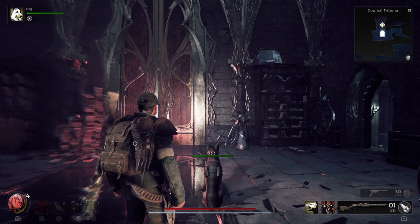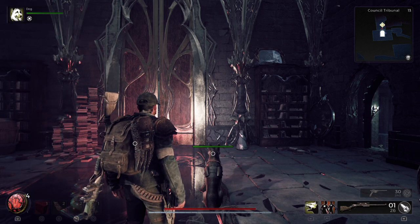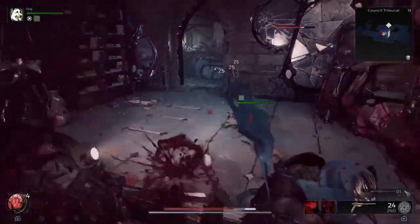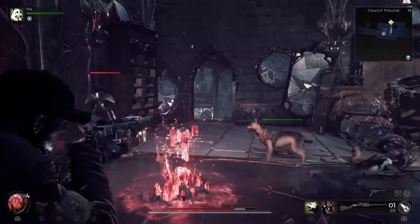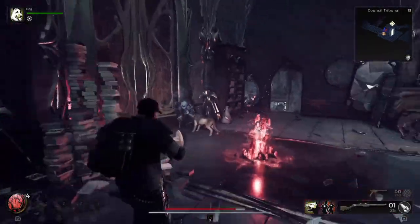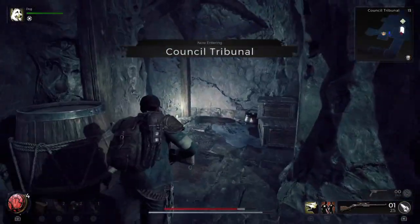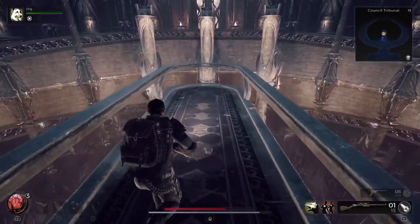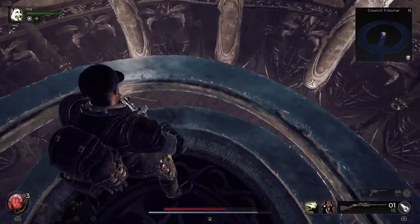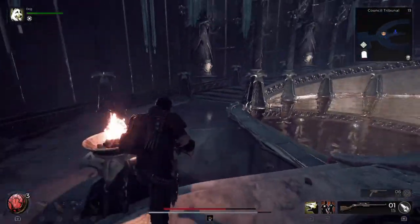As you go around the council chambers there is an entire loop. You will eventually come across a mirror that takes you to the council tribunal, which is a mirror dimension of the council chambers. Once you get here, be aware there are going to be a couple of enemies that attack you almost immediately, but this is a mirror dimension of where you just came from.